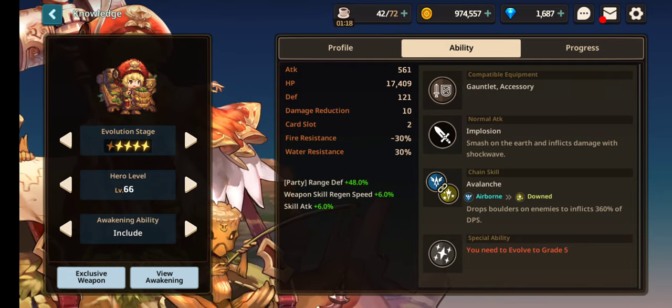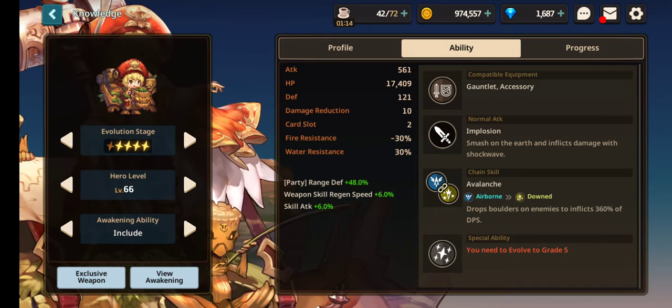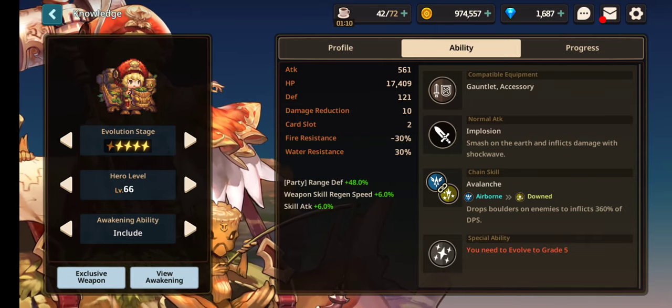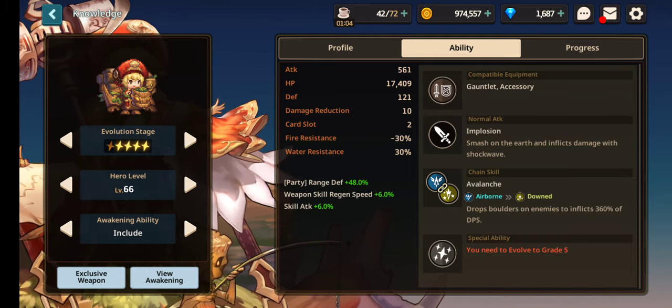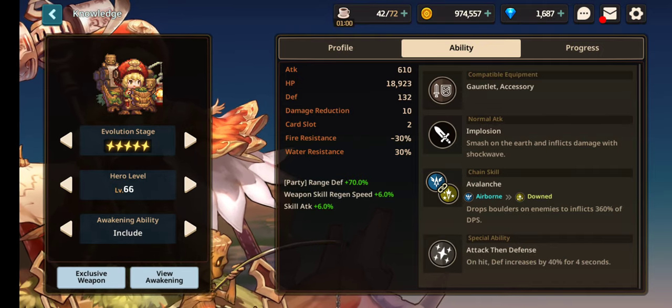Today I'm going to be talking about a new unit. His name is Eleph. He recently dropped and whether or not you should pull him — I believe definitely pull him if he fits your melee team. He has a really unique skill. His party buff is a ranged defense and at 4 stars he's at 48%, and at 5 stars he's sitting at 70%.